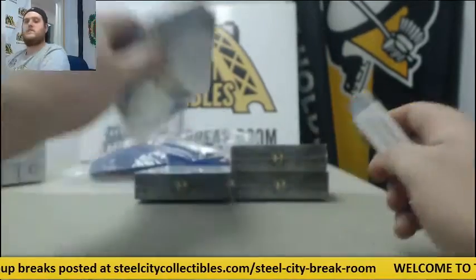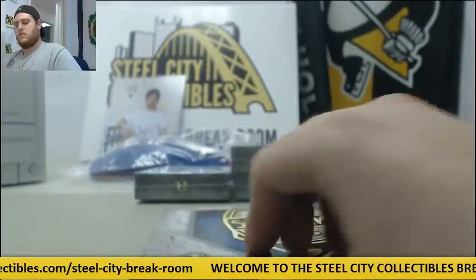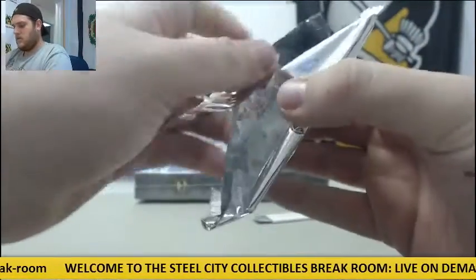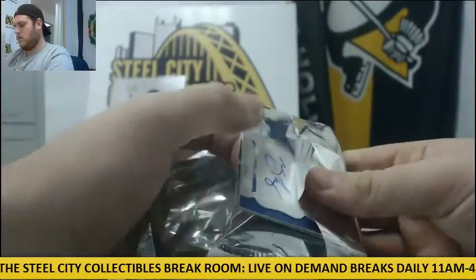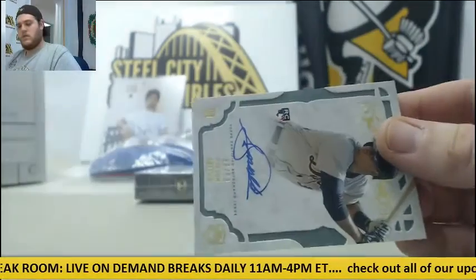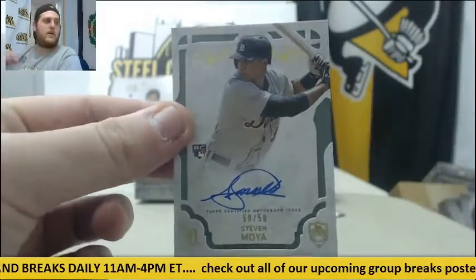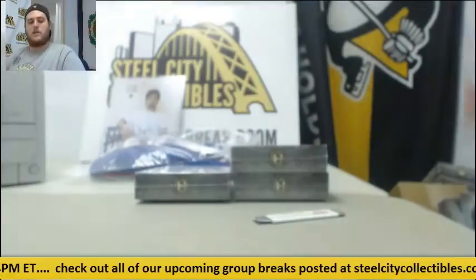Four more boxes to go. For the Minnesota Twins, Trevor May. For the Tigers, 50 of 50, rookie card auto, Steven Moya — to go with Trevor May.